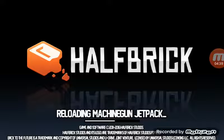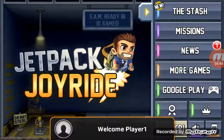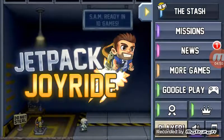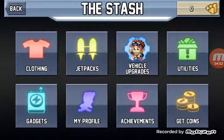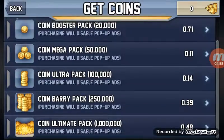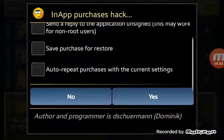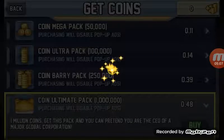Go to Stash, and you can go to Get Coins. As you can see, it's gonna have these numbers. So you can press the $0.48 option, just press Yes, and you've got it. Thanks for your support! And you can buy it again as many times as you want — just press Yes. Let me buy it one more time.